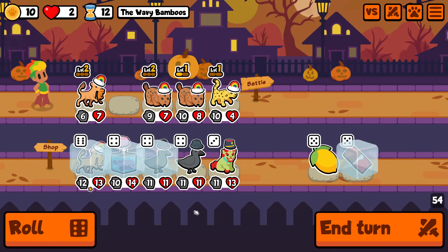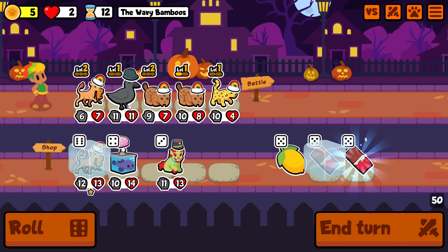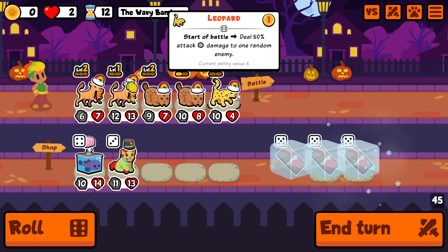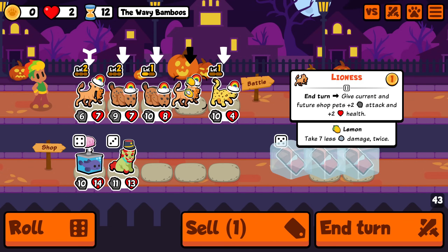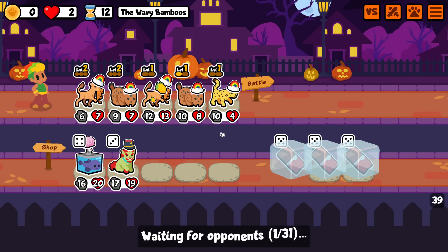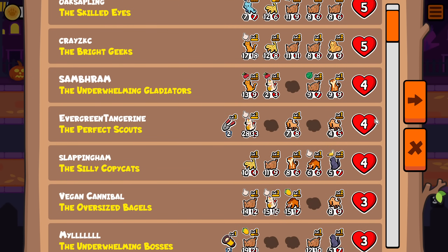It's close. I'm definitely going to go down to one HP. This makes a lot of sense and I just have to triple freeze chocolates. Put you in the middle - I don't think positioning matters too much because a lot of these are just going to die anyway, but at least these are kind of top heavy. The lemon should be helpful.